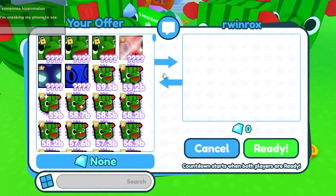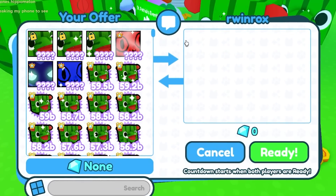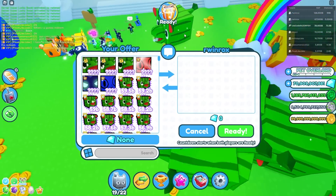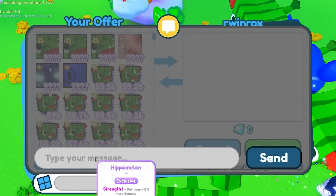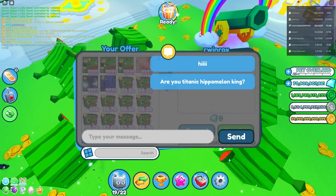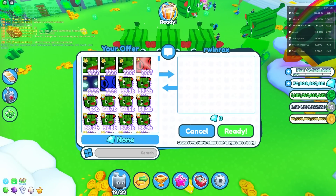Wait — is he gonna redeem a titanic hippo melon? No way! This guy already has three more and I have three, and this other person got another one — that's seven. Are we about to have eight? That's crazy. I'm gonna tell him: are you the titanic hippo melon king? This guy is probably the titanic hippo melon king.